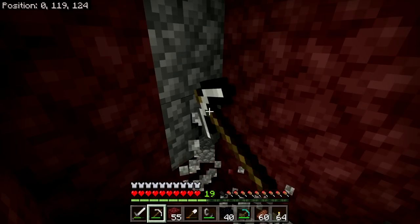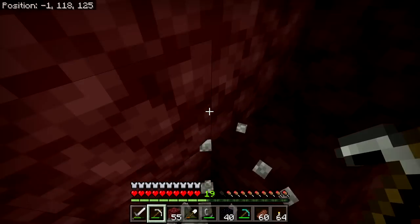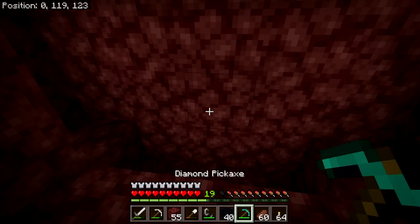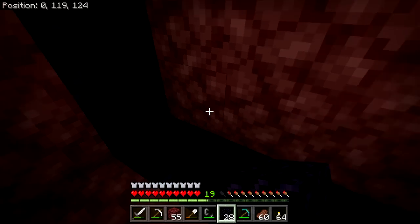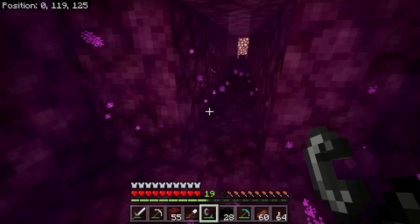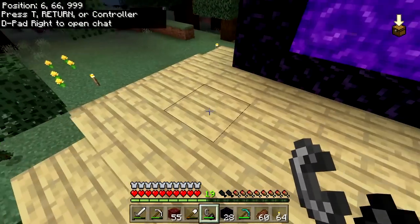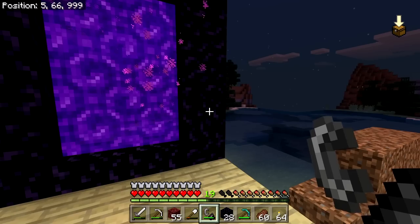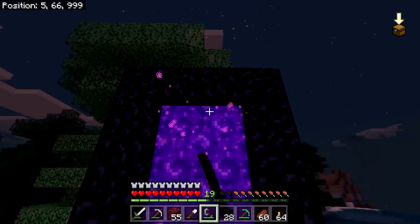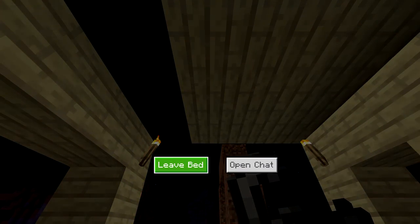I want to name the outposts after viewers who live north, south, east, or west of me in real life. I'm in Minnesota, USA. A north outpost could be named after anyone north of Minnesota — Canada, Alaska, Iceland, Russia — I'd consider naming the northern outpost after you. These auto-generated portals take 14 obsidian because they fill in corners; our 3x3 portals with open corners only use 12, so we gain 2 obsidian each time. It's night — let's sleep here.